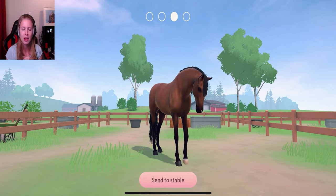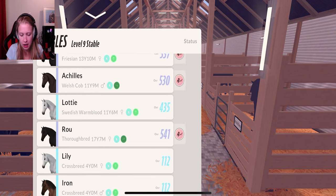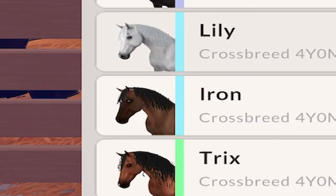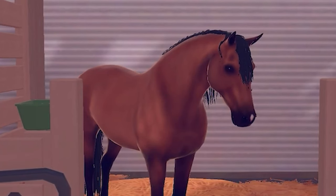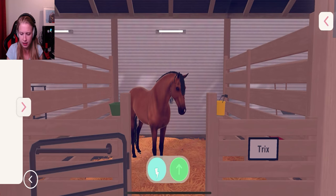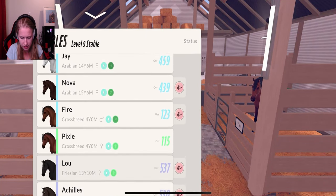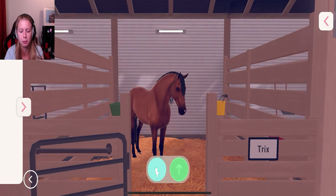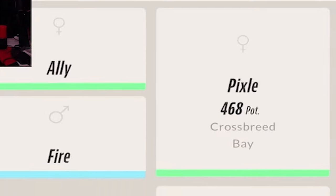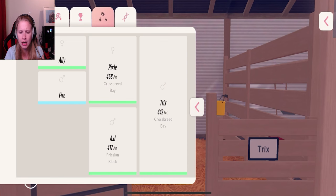I'm curious what kinds of horses are involved here — we'll look at that in the stable. I'll give them names and we'll have a closer look at them all. Here we are in the stable again. We have a look at the new horses at the bottom: Lily, Iron, and Tricks. I can see immediately that Tricks has the lowest potential, and Iron and Lily are better. Akia and Axel is a freezing horse, therefore the freezing mane and tail on Tricks.